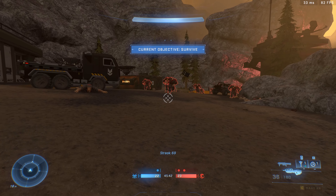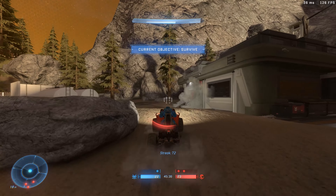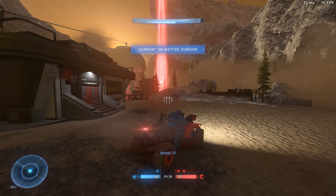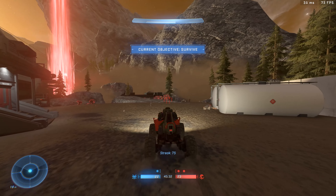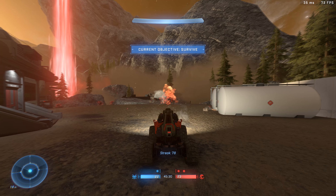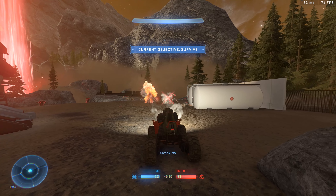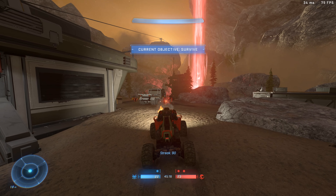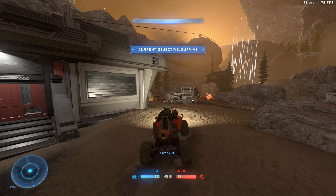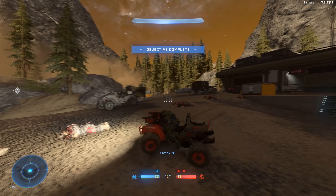For some reason they all kind of ran away. We might hop on a mongoose - oh, it's a rocket one! We might actually survive this. They're just coming at us in a chain - this is a bit like the bugs in Helldivers, I love this. Here they come again, second wave. They all died based on a timer - that was so cool. Now what?